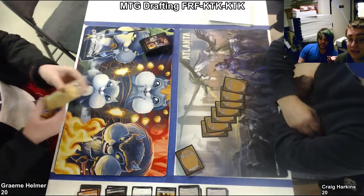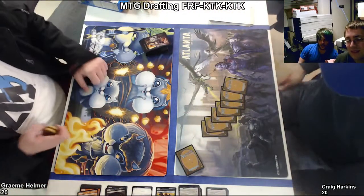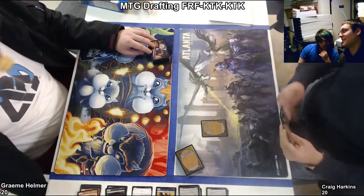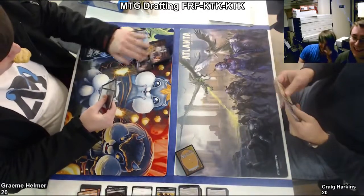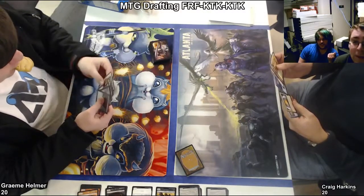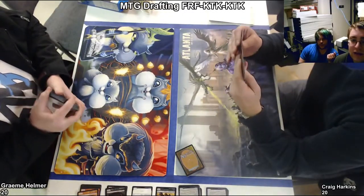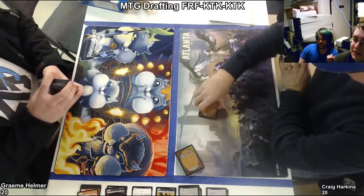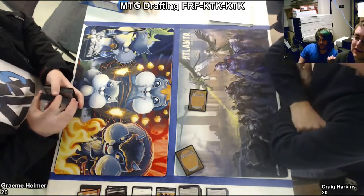Oh, sorry — it's Grixis. Graham's eating some Girl Scout cookies. They're sharing some Girl Scout cookies — how kind. He's got Tormenting Voice, Aerostorm. Go out there and tell them they can't have food on the table. We wouldn't want a tragic slip. That's for drinks. A Gideon Champion of Justice. An Angel of Sagi. We need to teach our magic players here to sleeve their decks. Hey, this looks like a Mardu deck from Graham. How many Mardu drafters were there? Graham has a tendency to draft Mardu from what I've seen. He likes drafting more aggressive decks. Craig is Grixis — that's out of the box. It's not necessarily bad depending on what your deck looks like.